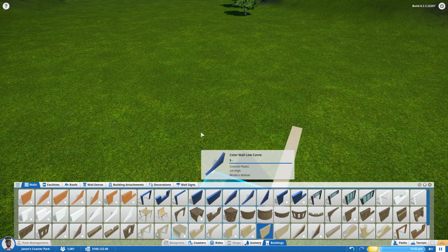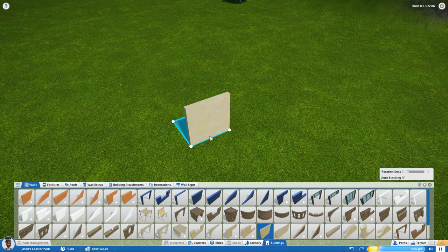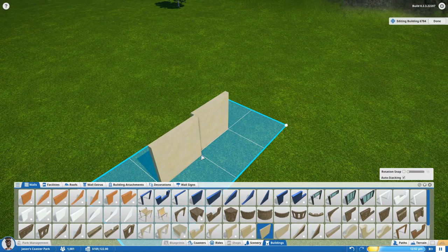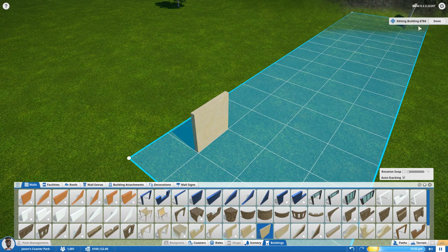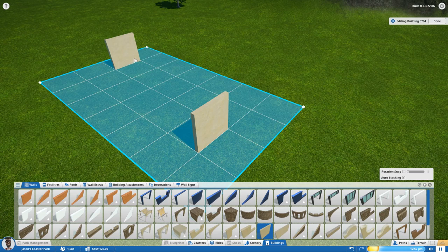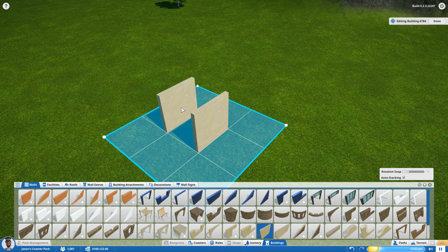I'm going to place the wall back into the park, rotate it to the right angle, and drop it by clicking the left mouse button. When you drop it, it creates that blue grid — your blueprint — around it. Everything you put inside this blue grid is maintained for this building. You can see it's labeled as building number 6784, and as you move new pieces around, the grid expands to encompass everything added to this building.